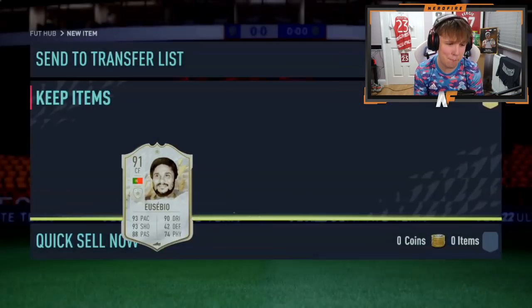So I got Shevchenko from my icon pack — I'm not really gassed about it at all. As soon as I saw the agility I knew it wasn't going to be great, but it is what it is. Make sure you let me know in the comments what you got from your pack. Thanks for watching — please like, comment and subscribe if you enjoyed the video. See you next time!